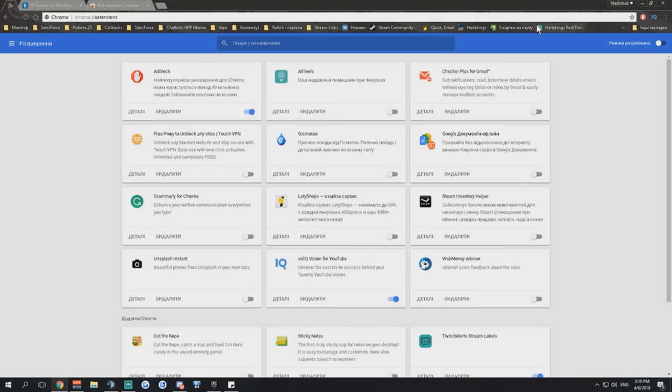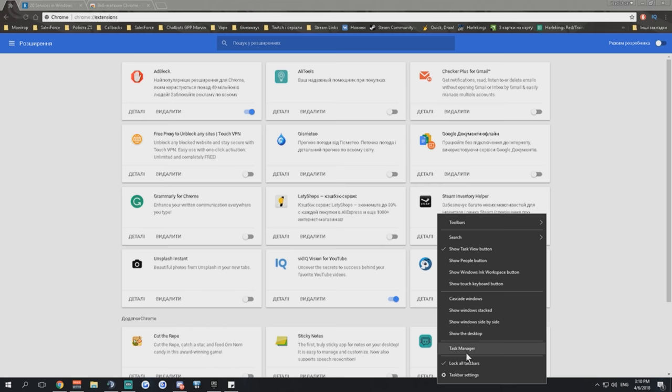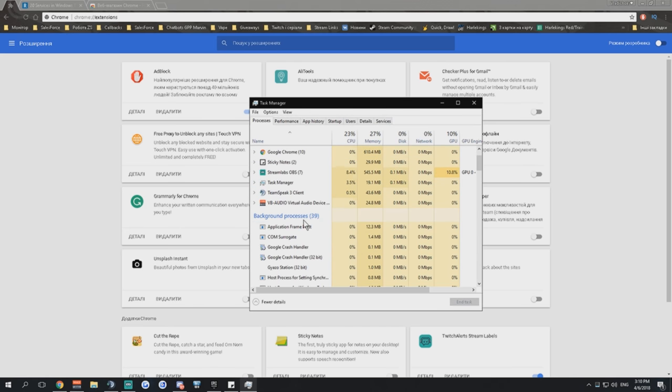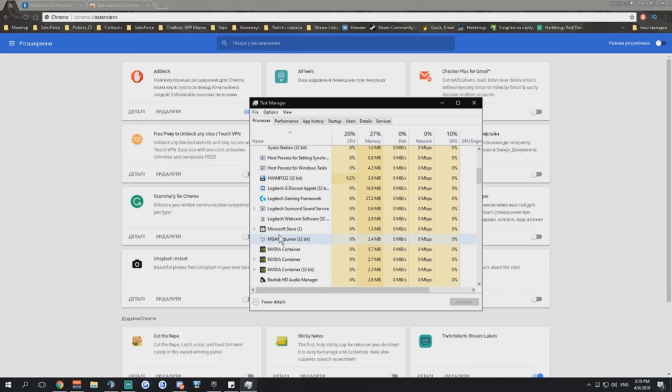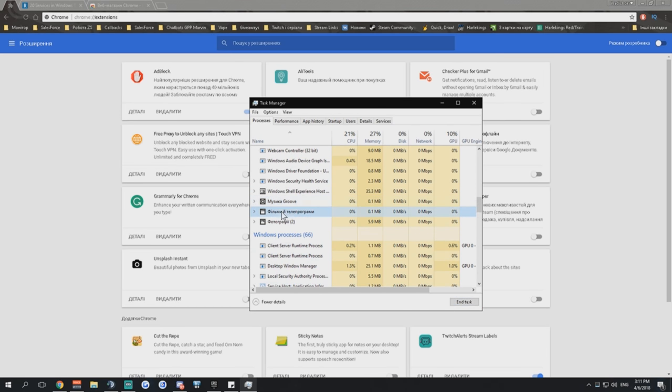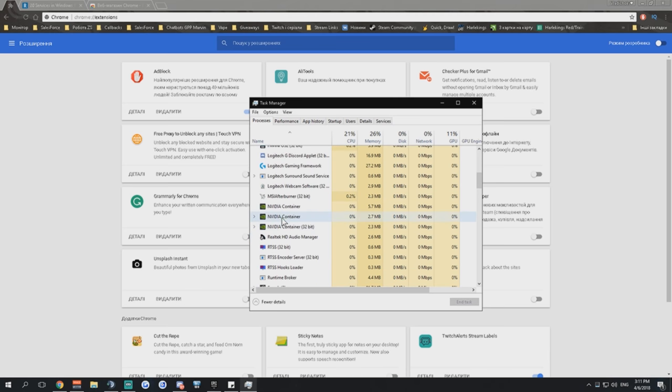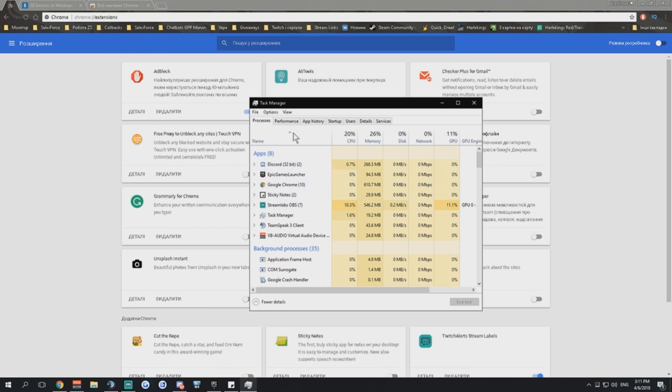Also, do regular antivirus scans, then turn off your antivirus after scanning. Before gaming, open Task Manager and check what programs are running. If you see Microsoft Store, Steam, Photos, Music, or Films & TV running and you don't need them, click End Task. Close everything that isn't needed so your PC isn't unnecessarily loaded.